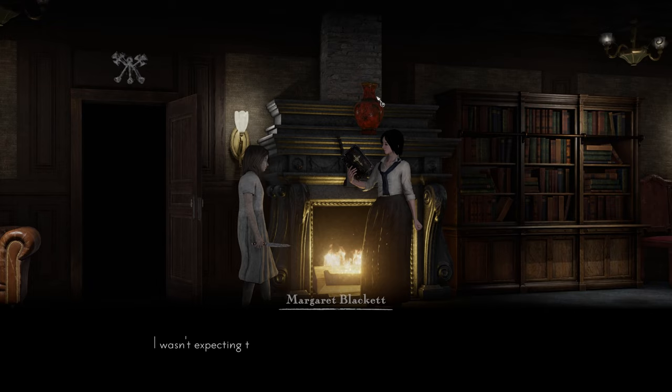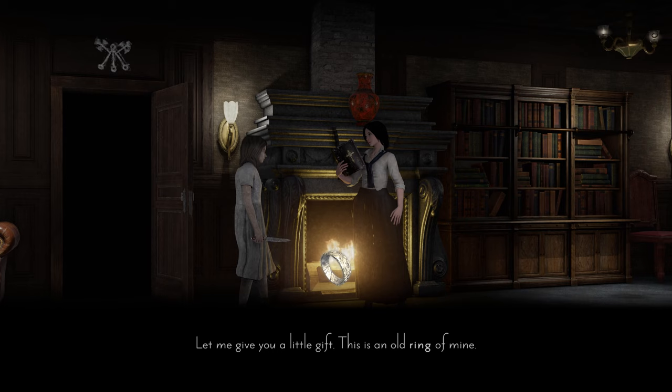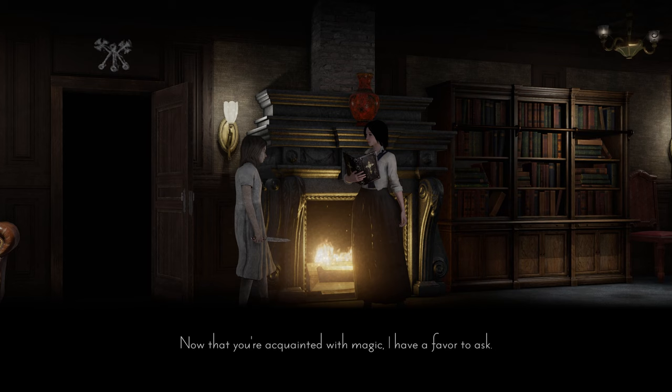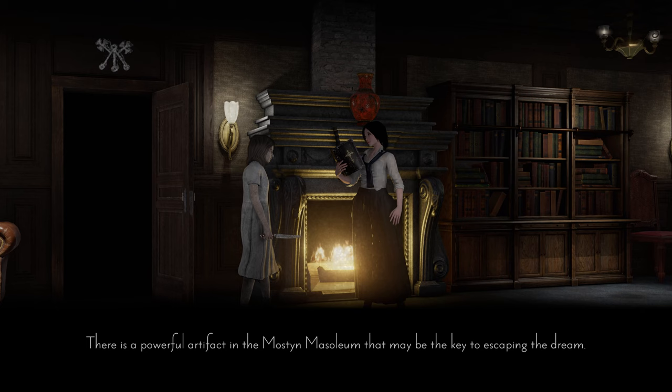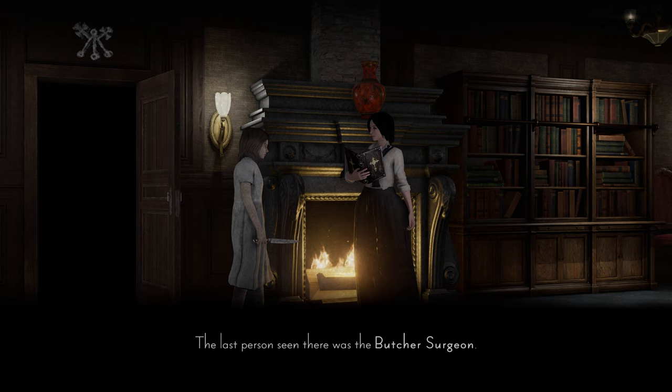Margaret: I wasn't expecting to see you so soon. I believe you'll do well in the dream. Let me give you a little gift — this is an old ring of mine. If you die in the dream, you'll lose most of your items, but some blessed items like this ring will survive from night to night. Now that you're acquainted with magic, I have a favor to ask. There is a powerful artifact in the Mostyn mausoleum that may be the key to escaping the dream. The last person seen there was the butcher surgeon. I don't like that.